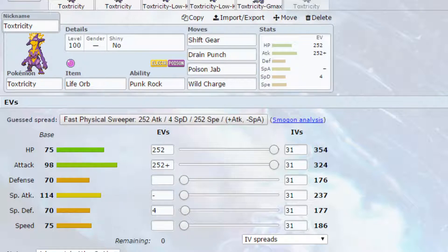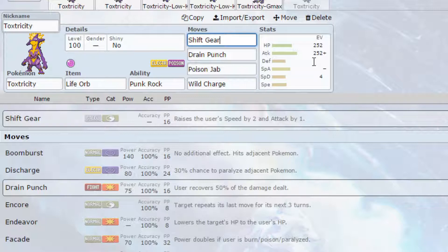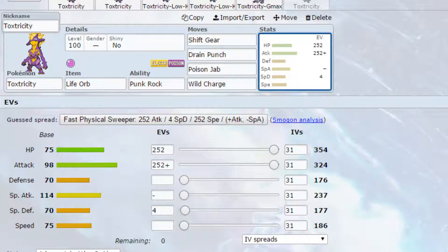The final set is probably my favourite. We have Shift Gear and Life Orb. Shift Gear is essentially a better version of Dragon Dance, raising your speed by two stages and your attack by one stage without bringing anything down, which is really quite nice. Move-wise we've got Drain Punch, Poison Jab, and Wild Charge. Wild Charge does take your health down so be cautious of that. EVs you can go Max HP and Max Attack with Adamant Nature, or Max Speed. As you're going Shift Gear, I wouldn't recommend the Jolly Nature just because you're going to double your speed anyway.